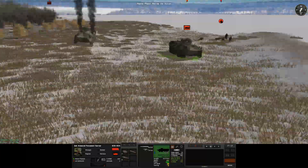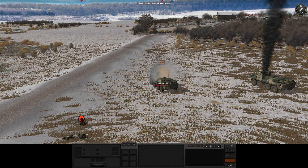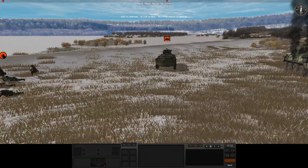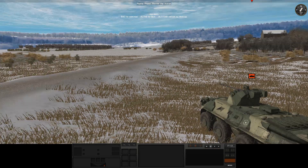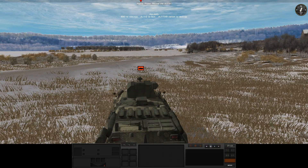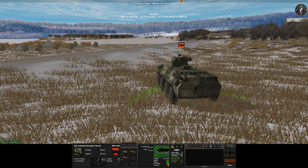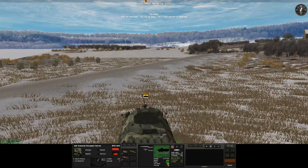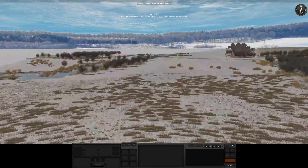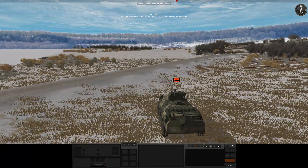It apparently didn't pop smoke like I wanted it to. I think what happened is pop smoke was in the target command, so it might not have popped smoke because I told it to fire at that area - that was smart, hapless, well done. What I should have done was pop smoke as a reverse action or have a reverse waypoint where the BTR is and then have it fire from the other waypoint.